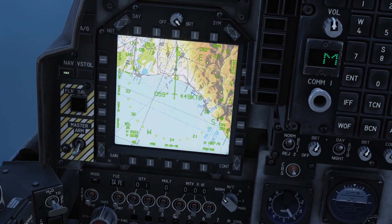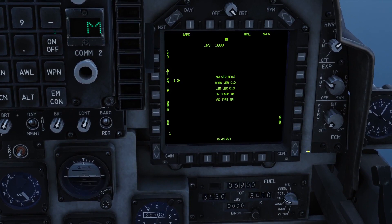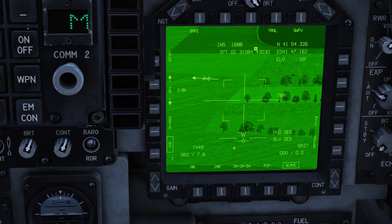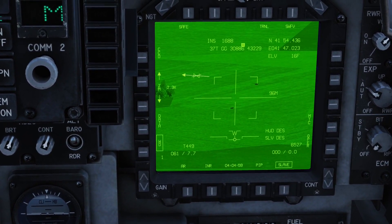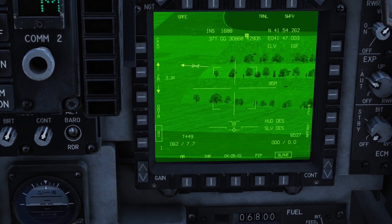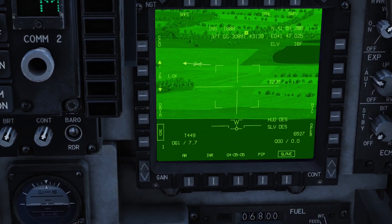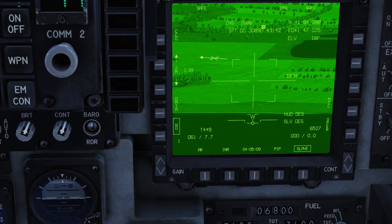Let's just have a look at the target — we'll designate it and quickly bring up our T-Pod. We can see it's the target area that was brought up, and we can see the enemies in the field there. Maybe not quite accurate enough to drop a JTAC on it, but enough to get it to work for a GBU-54.